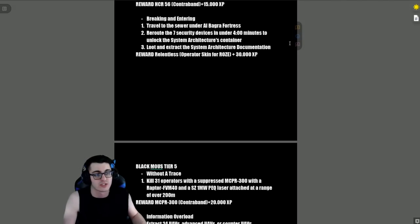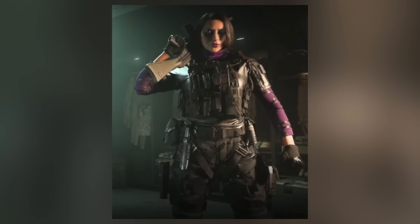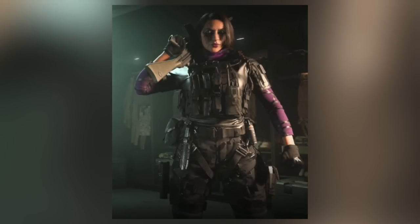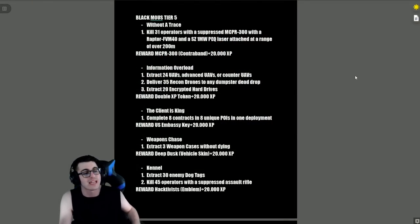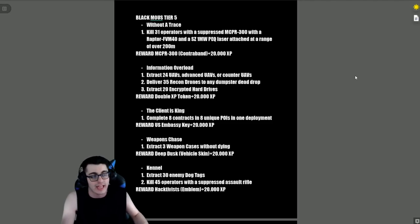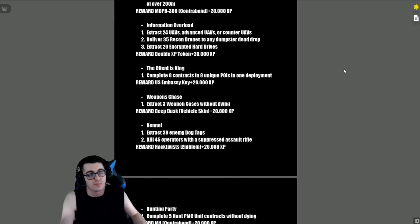The reward for 'Breaking and Entering' is the Relentless operator skin for Rose plus 30,000 XP. Black Mouse Tier 5: 'Without a Trace' — kill 31 operators with a suppressed MCPR-300 with a Raptor FVM 40 and the SZ 1MW PEQ laser attached at a range of 200 meters. Reward is the MCPR-300 contraband and 20,000 XP.